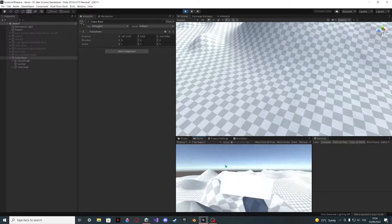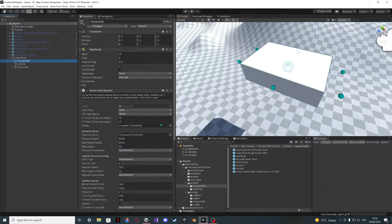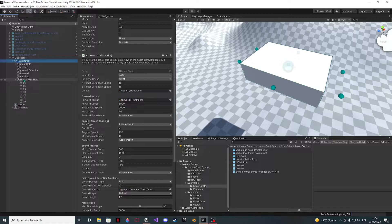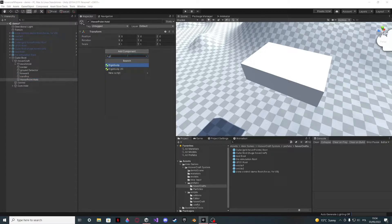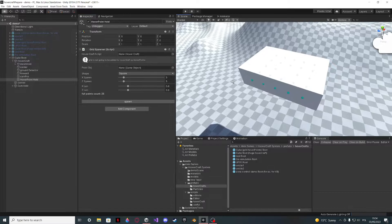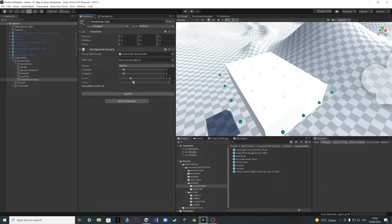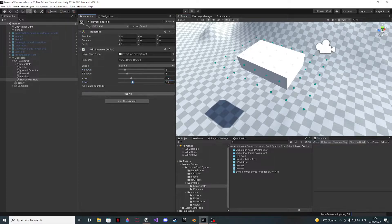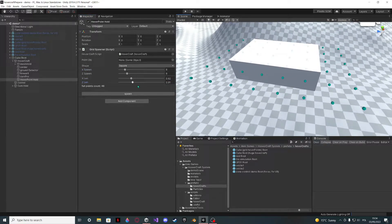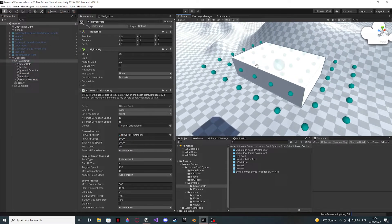It does work and adapts nicely. This cube is kind of thick so it touches the ground sometimes, but we'll be fixing that. First of all, let's change the hover points — these are okay at first but let's use a grid. I use the grid spawner, reference this object, align and extrude it a bit. Now spawn them and they are just going to get spawned. Now I have these points assigned automatically.